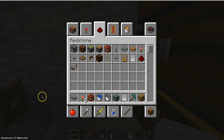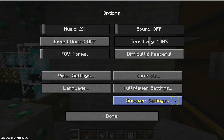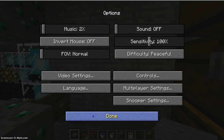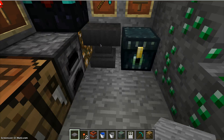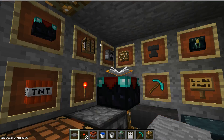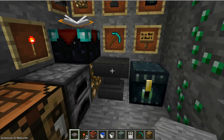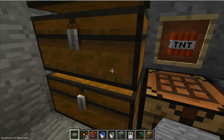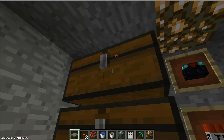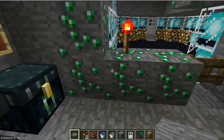Hey, what's up guys, it's me gaming lover xx50 here again. Today I want to show you this shop sort of thing — I'm changing my controls right here. Here it is, I just have some things hung up. I have an ender chest, glowstone, stuff like that. Here's what's in the ender chest: there's an anvil, enchantment table, furnace, crafting table, and some chests.